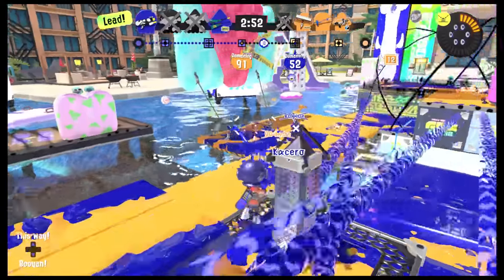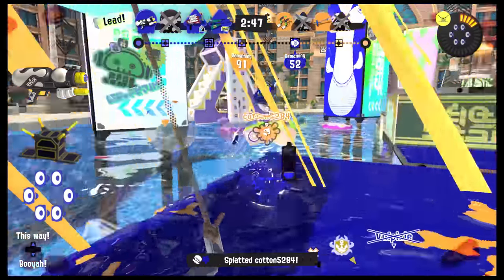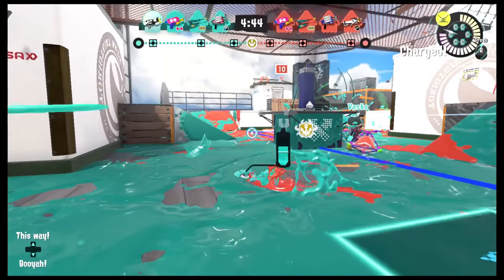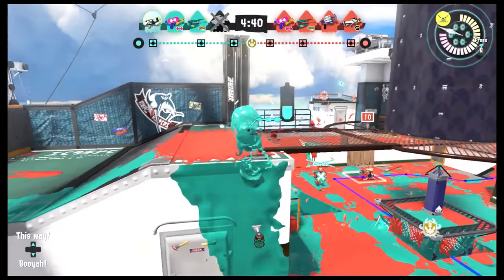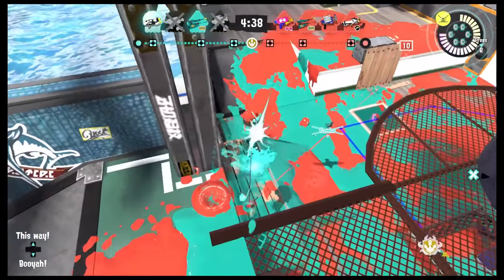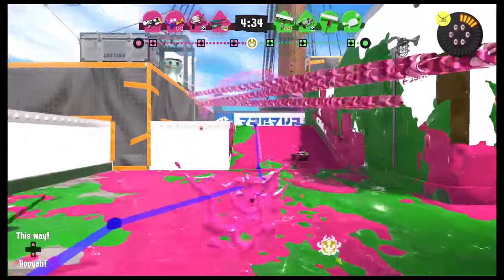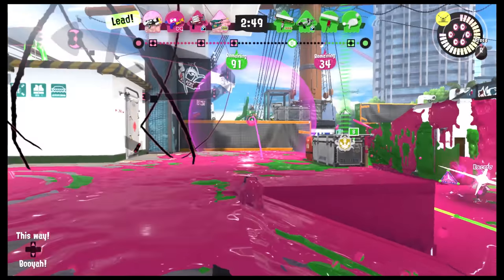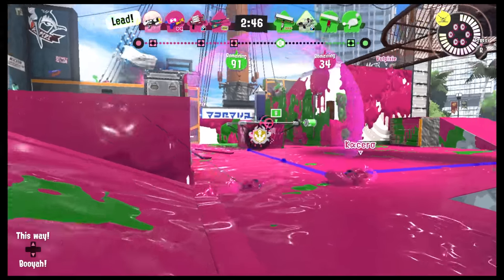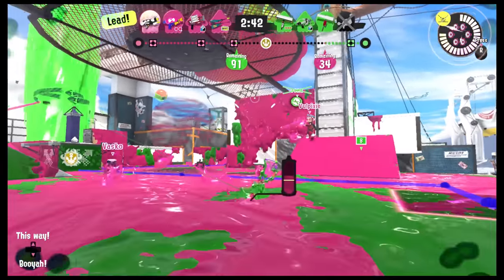Every weapon has a purpose - not always a good one - and the Nova Shot's complete package of main, sub, and special helps it carve out a specific niche. Point Sensor: I'm not going to trick you into thinking it's better than a Splat Bomb, Burst Bomb, or Fizzy Bomb - okay, most bombs - but I do think it's better than people give it credit for. Chuck a point sensor toward someone; you don't even need to be that accurate with it. Not just you, but your whole team knows where that player is for the next eight-ish seconds.